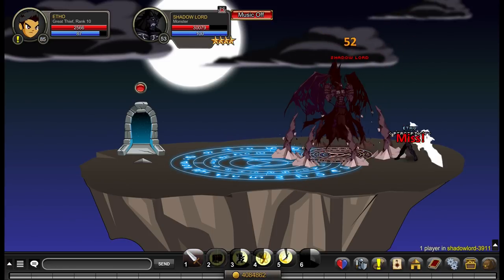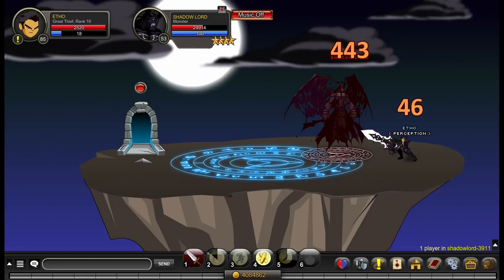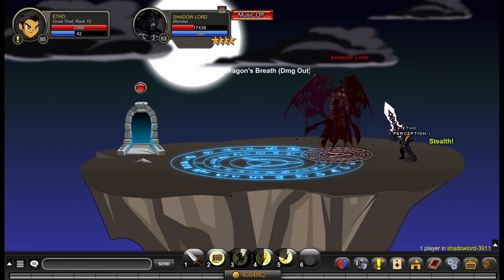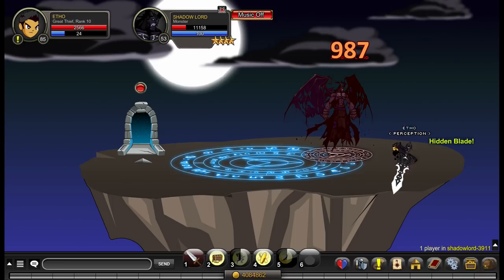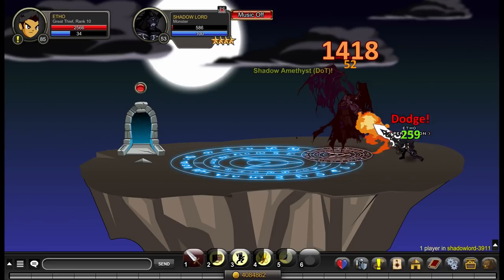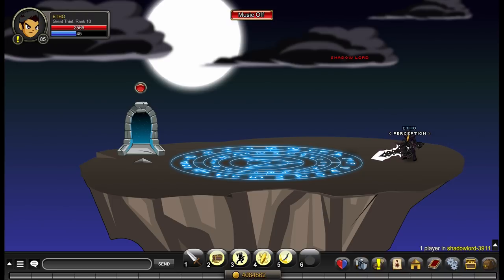Enhancements are pretty simple for this class. The class description recommends Thief and Lucky enhancements. You'll deal less damage with Thief over Lucky — that's obvious — but this class gains mana and HP back when it dodges, and Thief enhancements increase your dodge chance. So you have to decide: do you want damage or survivability? Survivability is still fine with Lucky, but in soloing situations where you're struggling, you might want to add Thief enhancements. Personally I use full Lucky at level 85, but at level 50 you might want 2 Lucky and 2 Thief. Just test it out.